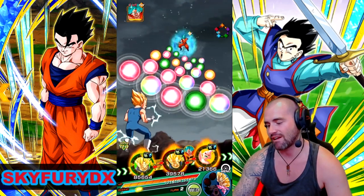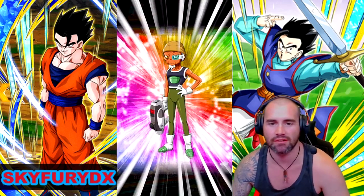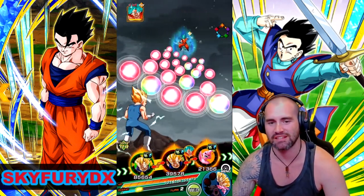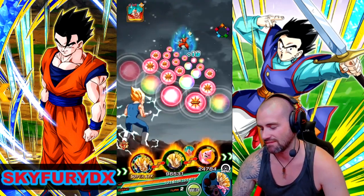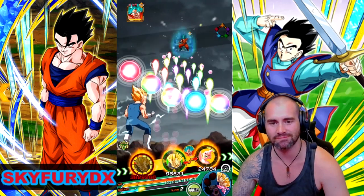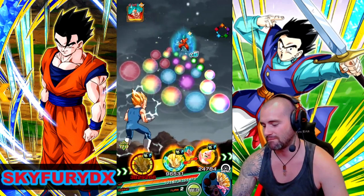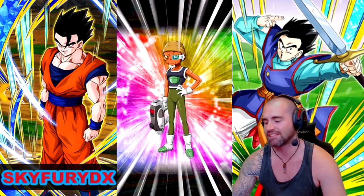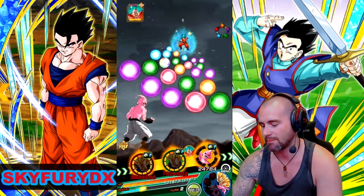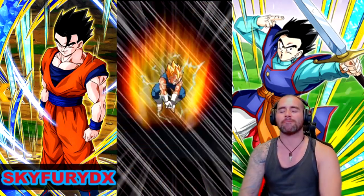We're going to try and get as many of these STR orbs as possible. Hopefully Lemmo can change things up — and wow, that's pretty sick. Okay, so Vegeta, have fun with 19 ki orbs. And we want to get a super attack for you as well, so I'm going to use this second Lemmo. That's going to be a super attack for the tech Majin Vegeta. Not really too concerned with what Buu can do. 25 mil, baby!